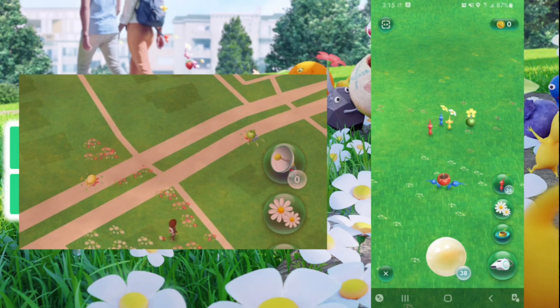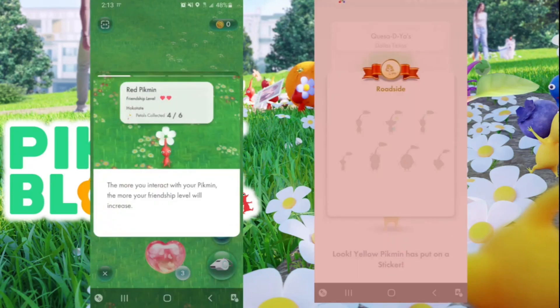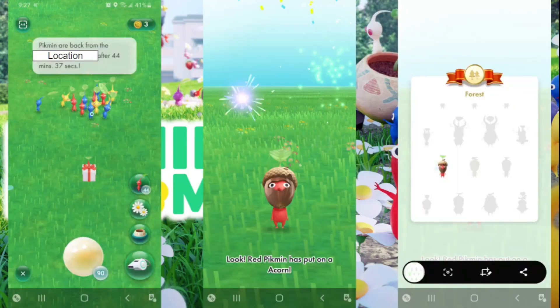You can actually see your Pikmin walking on the map to the item location and then walking back — it's pretty cool. If you move, the Pikmin has to travel further to get back to you. As you interact with your Pikmin by giving them nectar or sending them on expeditions, you increase their friendship. When friendship reaches four hearts you max them out.